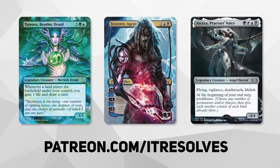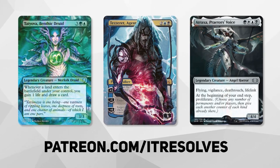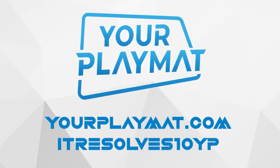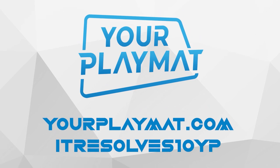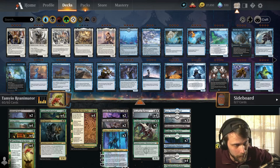If you want to support our content and pick up this month's amazing Patreon rewards, you can do so at patreon.com/itresolves. If you're interested in custom play mats and sleeves, visit yourplaymat.com and use code ITRESOLVES10YP for 10% off your entire purchase.